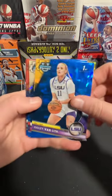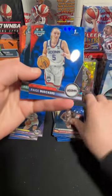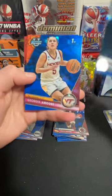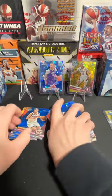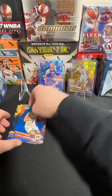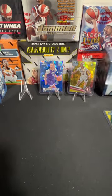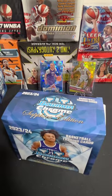We got Haley on the base Sapphire, Paige on the base — these colors just pop. Xavier Booker, Georgia Amor, and McCuller Jr. Very nice first box. Very impressed with these cards. We got our Sapphire Selections right away and our yellow Cameron Brink already. Some good boxes already.